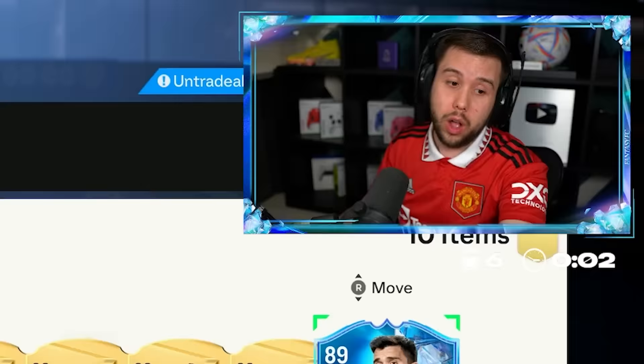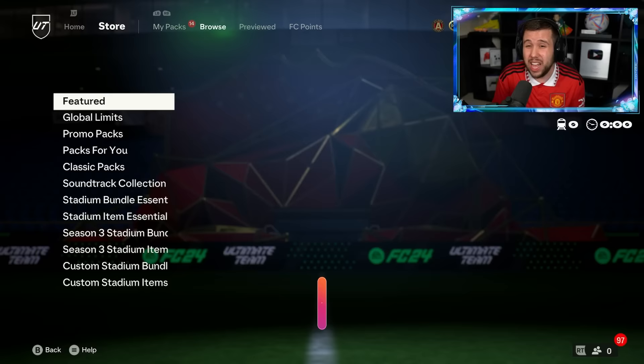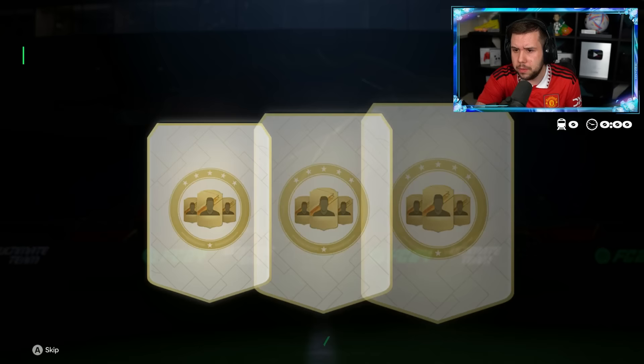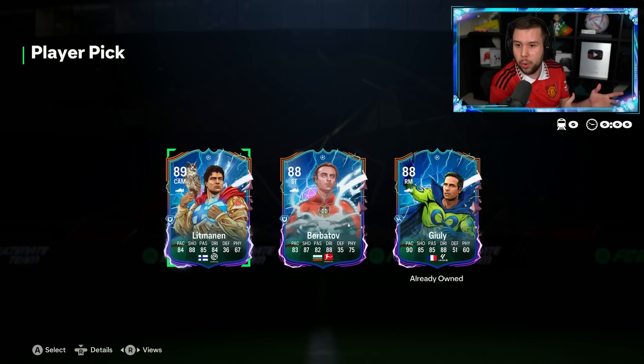All right, let's go ahead and open this new hero player pick. Again, the price is kind of crazy — 3,000 FC points. Well, we'll give it a go. It should straight up open. Did I just pay 3,000 FC points to see that? That's the state of it. That's awful.